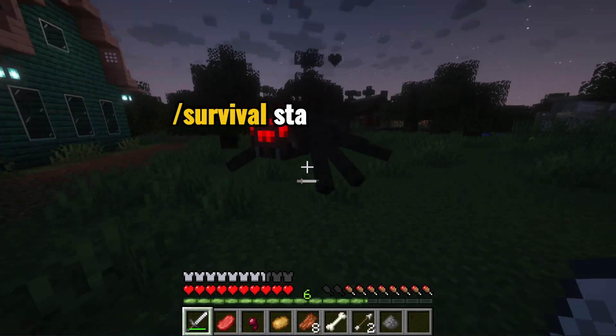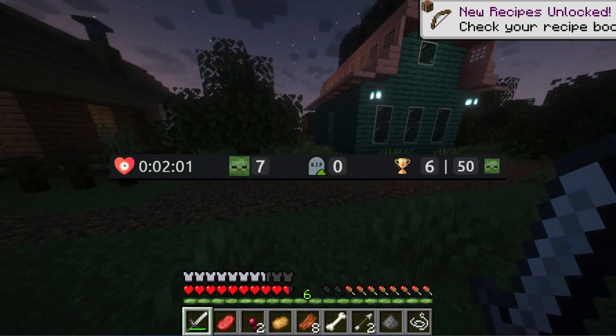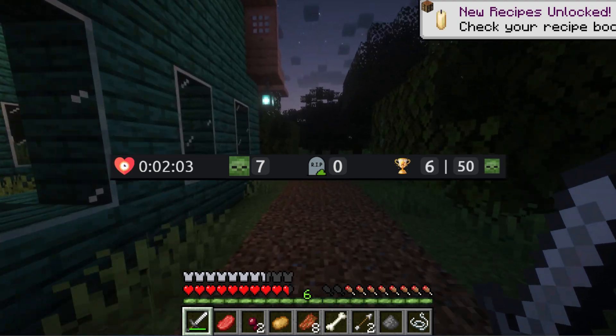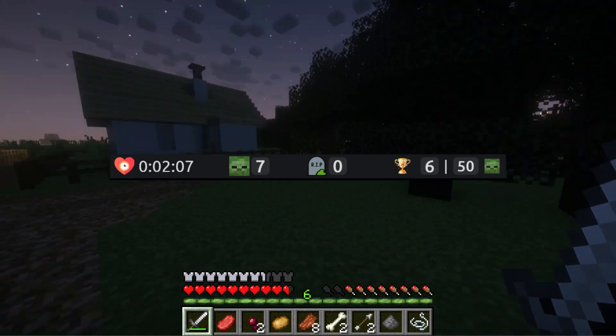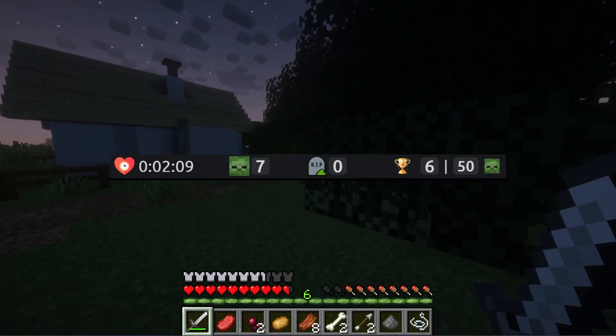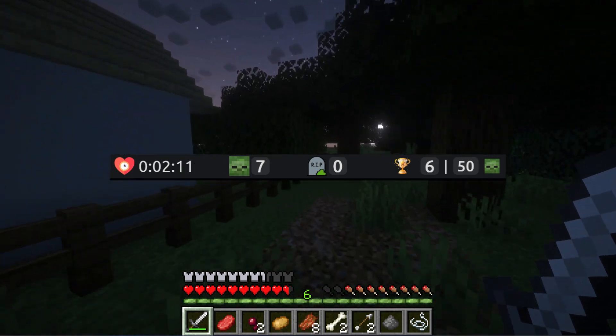Survival Start Zombie 50 — your goal is to kill 50 mobs. Each time your character dies, an additional mob is added to the goal count. Unlike the timer task, here you'll see a stopwatch showing how long you've survived.